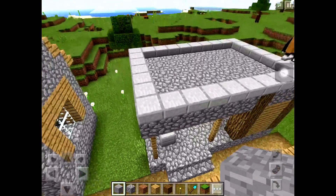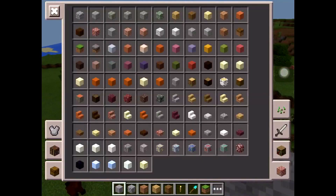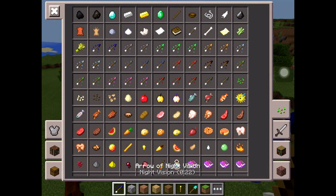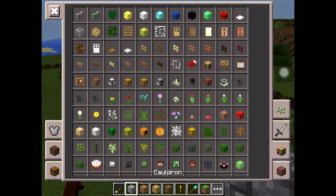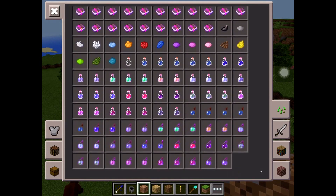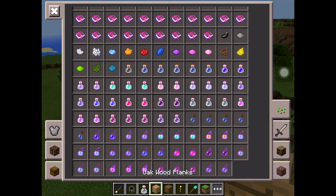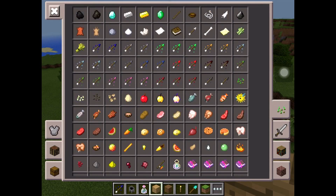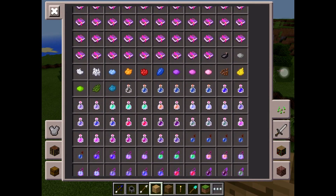I also found a new secret — a tipped arrow recipe. You guys might not know how to make them, but I just figured it out. All you need is a cauldron, any kind of potion, and an arrow.